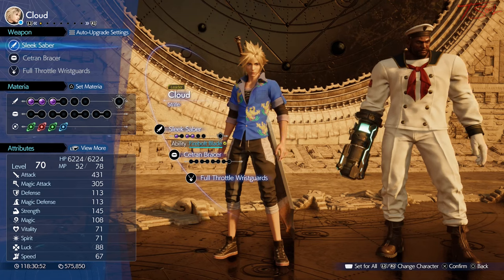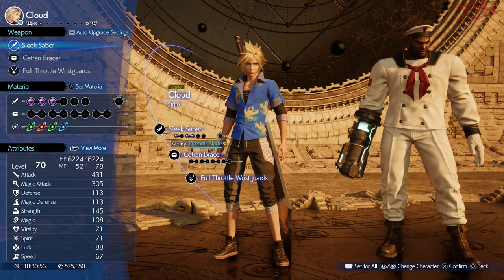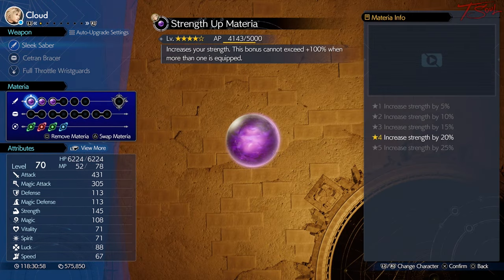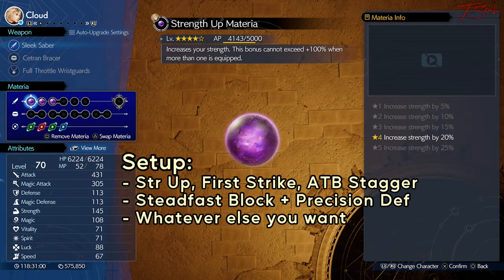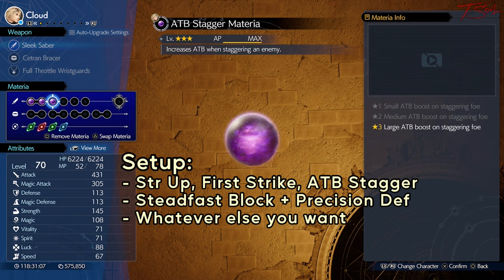This is more of a flex than a guide, but I want to show how you can beat Roche even with no MP, since this is the end of a chapter with many boss fights. My setup is simple: I have Strength Up for more damage, I have First Strike so I can get Counter Stance right at the get-go, and ATB Stagger to help me push in one phase.